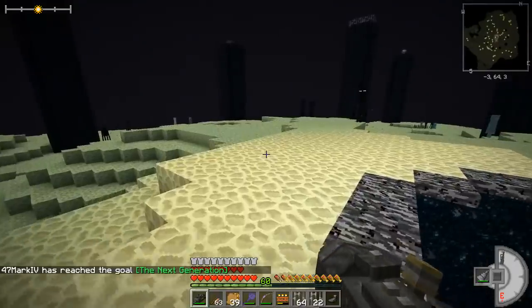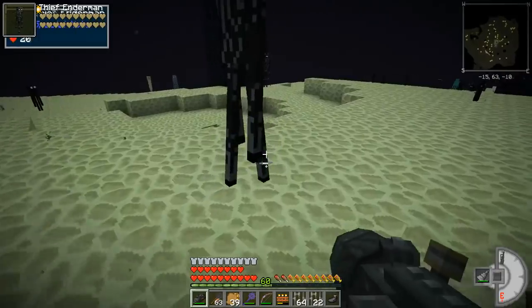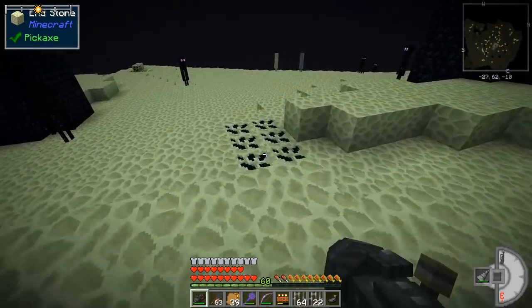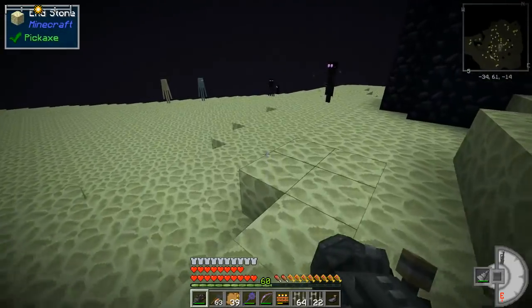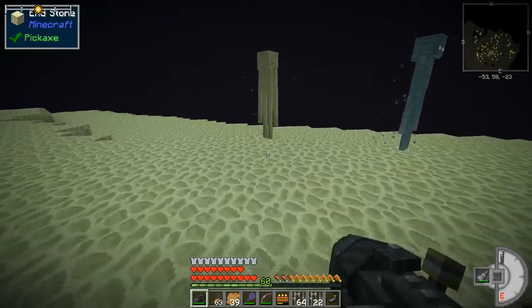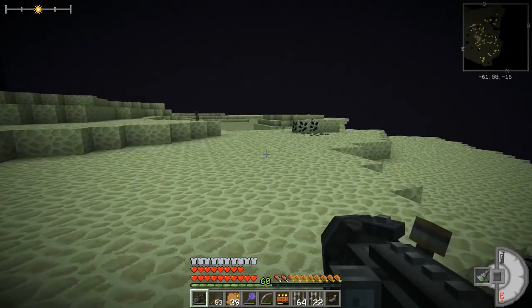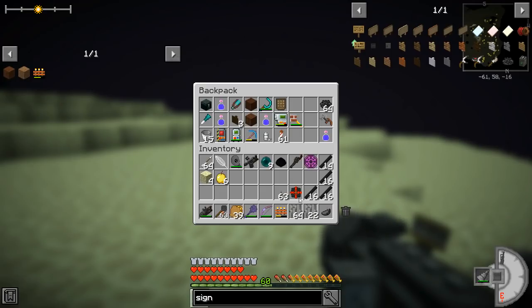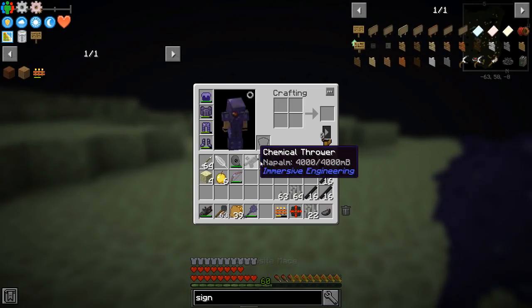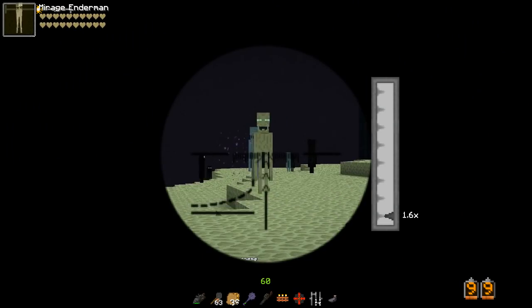I think we ought to go out to the End islands. What kind of enderman are you — a Thief enderman? There's all kinds. There should only be Quark ores out here. What are you — a Mirage enderman? I'm a little disappointed I couldn't use the railgun more, but maybe we can railgun something out here.